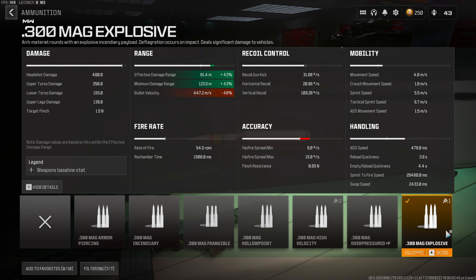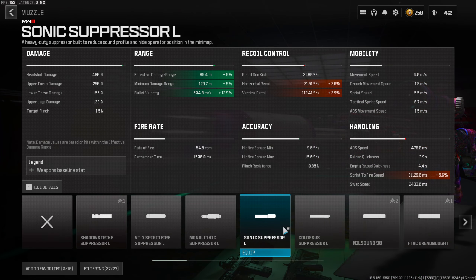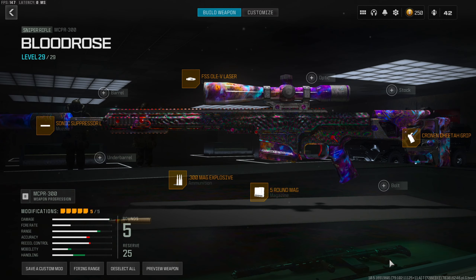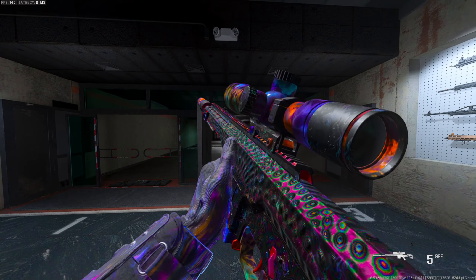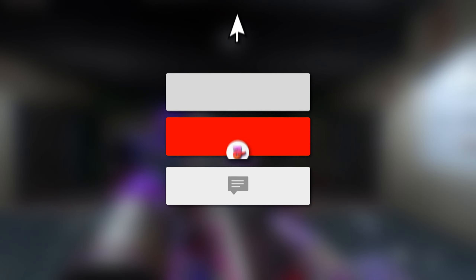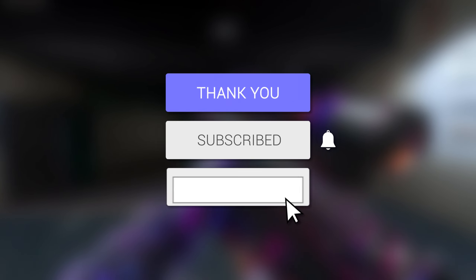And lastly the 300 mag explosive rounds. Before you click off, I said I'd go over a couple more builds. If you're looking for more bullet velocity you can run the 22 OHM X456 barrel — it doesn't really affect your handling, it's give or take. If you're looking for that overall balance between bullet velocity and fast ADS speed, then the Sonic Suppressor L is your perfect attachment — just take away the SPX 80 optic and equip the muzzle. If you guys enjoyed, drop a like and comment — it means the world to me. Hope you have an amazing rest of your day, catch you on the next one.